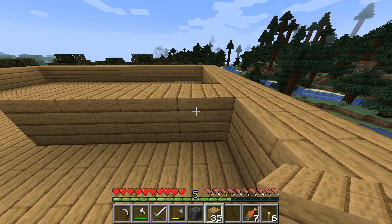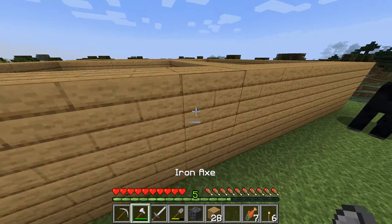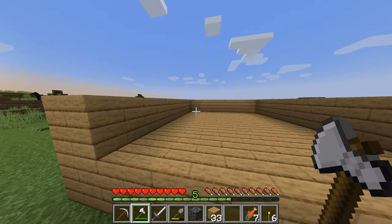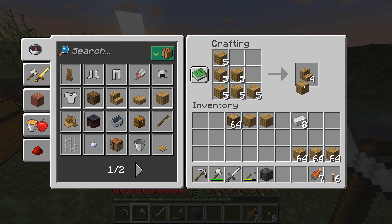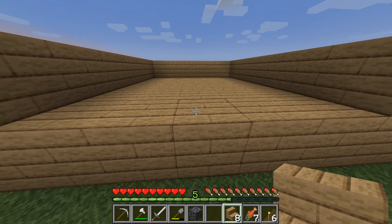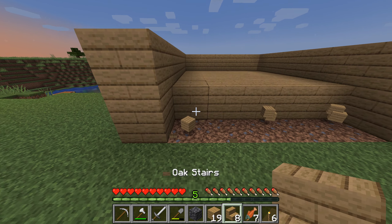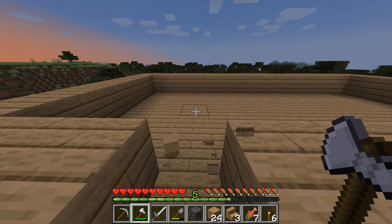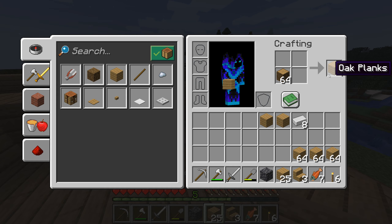I've been gathering some resources. I found a deposit of cobbled deep slate and it allows me to make polished deep slate stairs and slabs — I thought I'd do that rather than cooking up the cobblestone into stone and using bricks, just to make a change. I've got some food because I was running out. I got two bone meal while killing the salmon — not sure if that's a drop for the salmon. Got a bit of sugar cane, might as well plant that to get some books on the go as soon as possible.